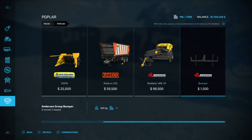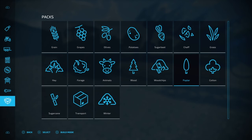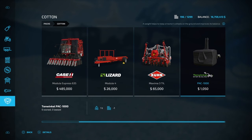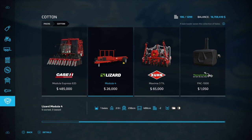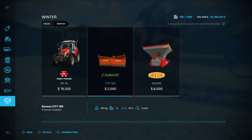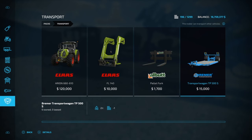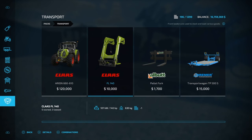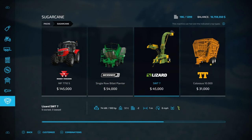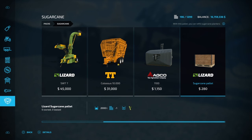For poplar, you'll need a baler to bail up the wood chips after cutting. For cotton, that's a planter, bale loader, cotton harvester, and tractor. For winter, you'll need a tractor, plow, and salt spreader. For transporting pallets, you'll need a trailer, forklift or pallet forks, and a front end loader or skid steer. For sugarcane, you need a tractor, planter, harvester, trailer, and sugarcane pallet to plant it.